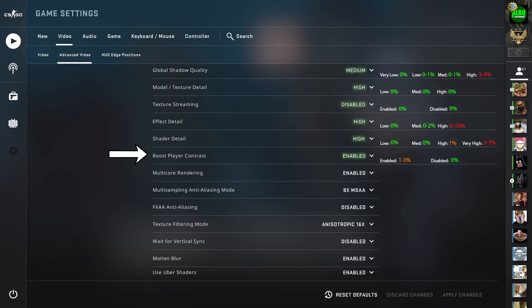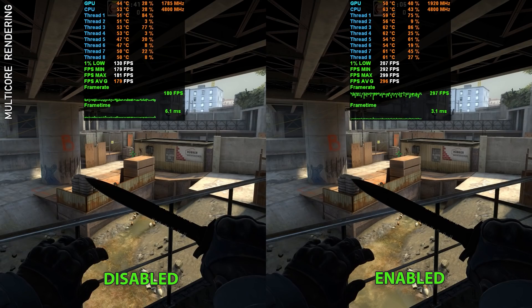We take a hit of 3 fps, but can much more easily see enemies hiding in the dark. That's a must — recommend setting this to enabled.